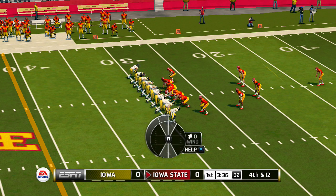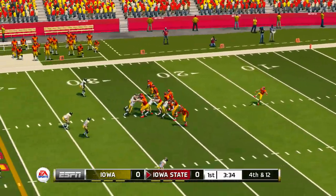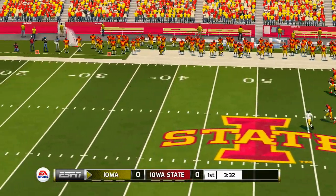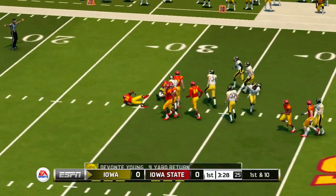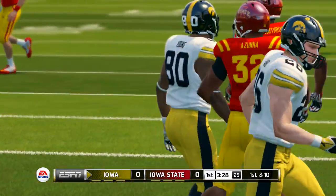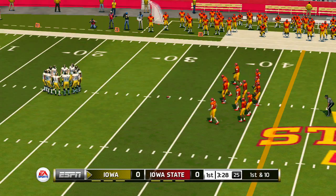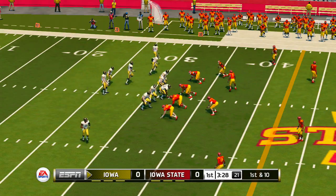Downing is the punter. He gets it away, and this is a really nice punt. Young takes it at the 23, and he's taken down at the 32-yard line. I don't think either team has a clear advantage so far. Let's see if they can make some plays and get a little separation.